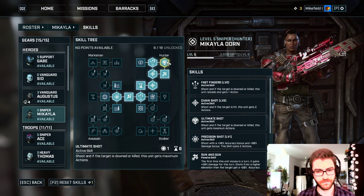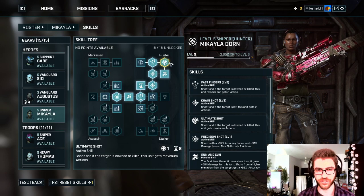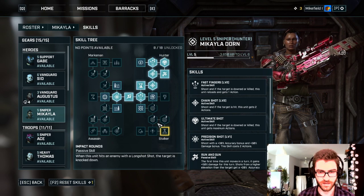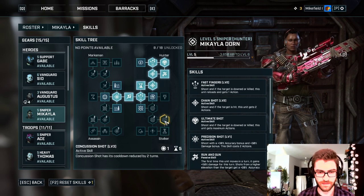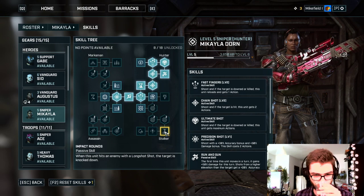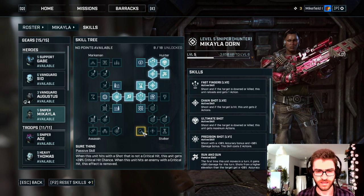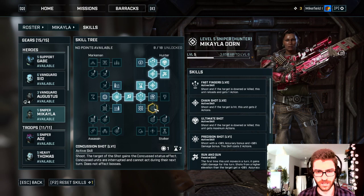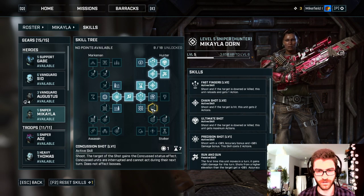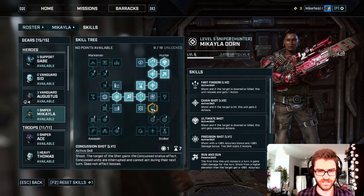Then you have Ultimate Shot: if you down or kill, you get free action points back. It's a very good idea to use this when you're down to one action point and about to secure a kill, because then you get free action points again and continue your rampage. Concussion shots are okay as an interrupt and disable for an entire turn, but they don't compare to the Hunter tree. You could consider taking just one level of Concussion Shot as a get-out-of-jail card — for example to disable a Theron Guard gunning for you when you have no way to deal with him on a given turn — but spending two points there isn't validated.